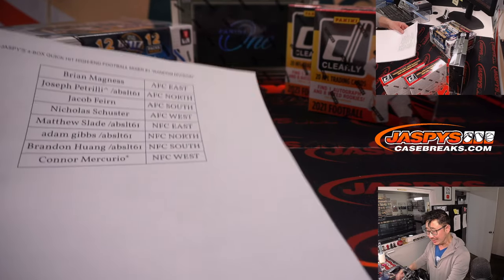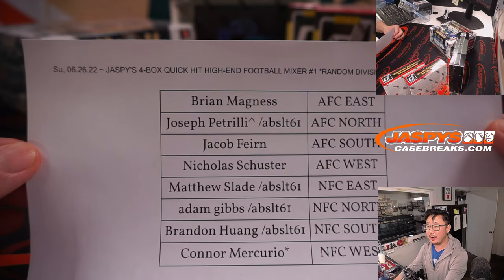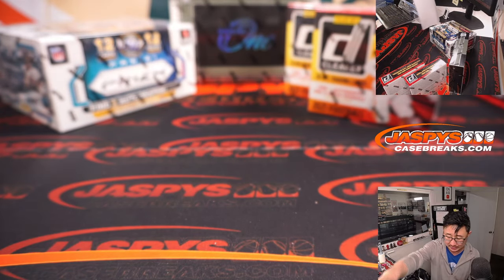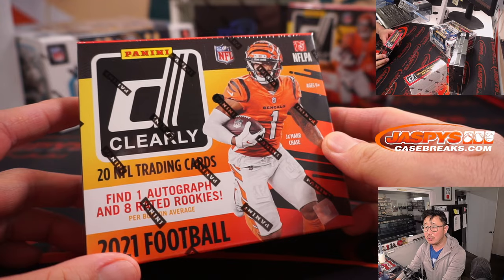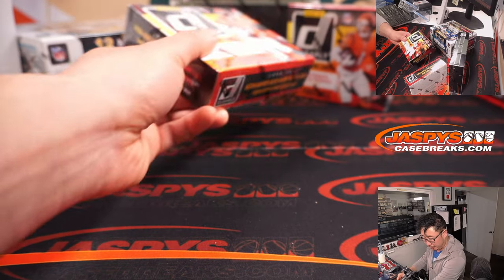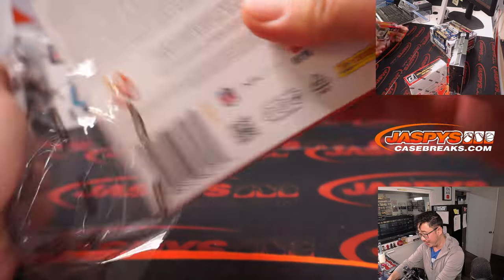Video is unpaused. Welcome back everybody — no deals were done. In this random division break, the late night Sunday break, thanks for staying up late with us. We'll knock out the two 2021 Clearly Donruss football boxes first, then we'll go into Prism — these are all nice boxes — and then we'll finish off with Panini 1. It's a good closer.